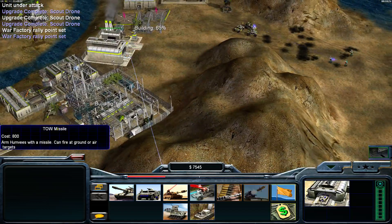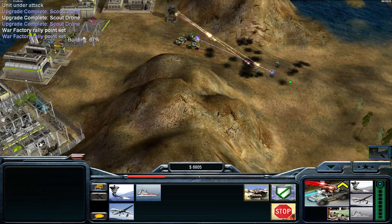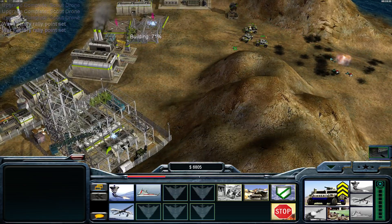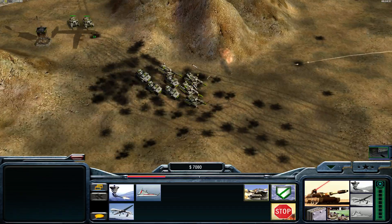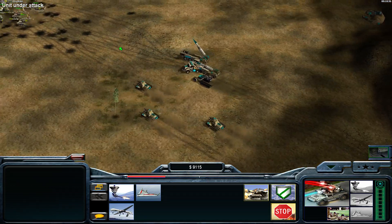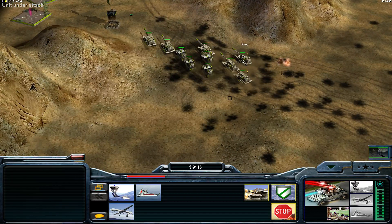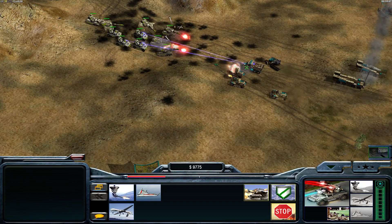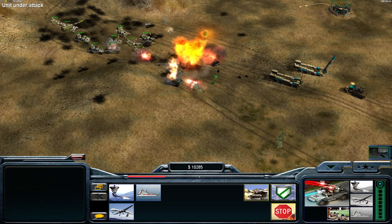Let's try to move out and get the TOW missiles for the Humvees, which is very important. Humvees with TOW rockets are very strong and we want that. We have Patriot launchers — we should be okay with all these Paladins and the bomb truck as our support. Nice, got three units of them.